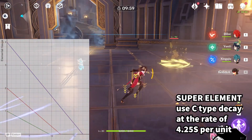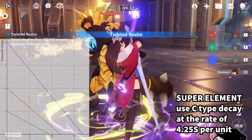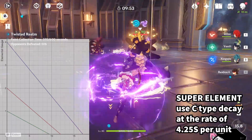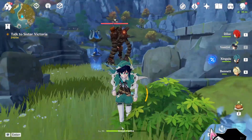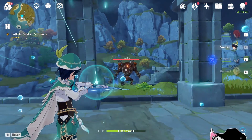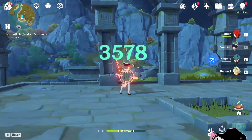For reference, Beidou's Elemental Burst that applies super electro will decrease at a rate of 4.25 seconds per unit instead. Now, this applies to every element in the game except for anemo or geo, and that is because you cannot apply anemo or geo onto an enemy.